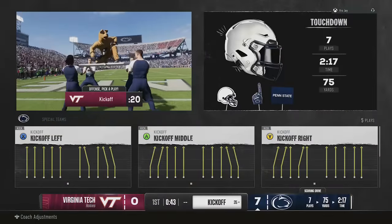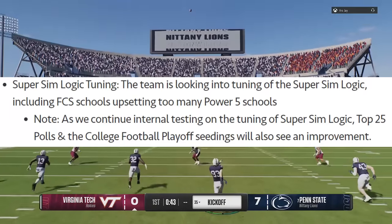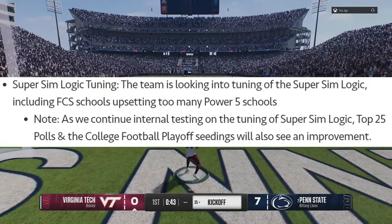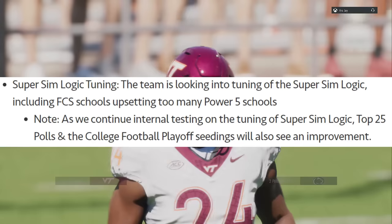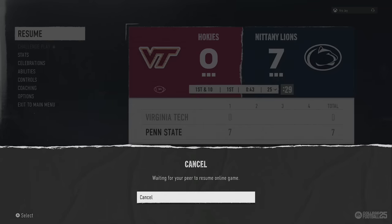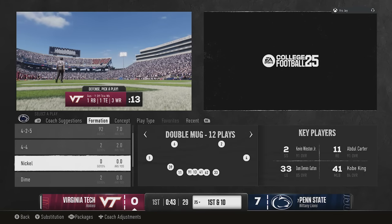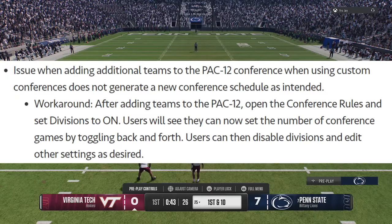They say super sim logic tuning - the team is currently looking into tuning the super sim logic, including FCS schools upsetting too many Power Five schools. As they continue internal testing on tuning, top 25 polls and the College Football Playoff series will also see improvement - that's targeted for a future date. Let me know in the comments if you're playing dynasty and noticing that. I haven't started dynasty yet, I'm working on my ebooks, but I plan on getting into it once I finish my offensive ebook.